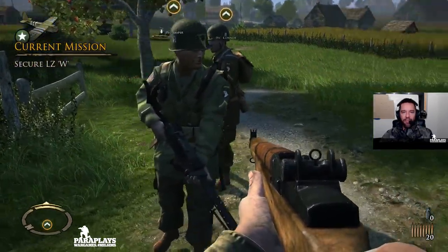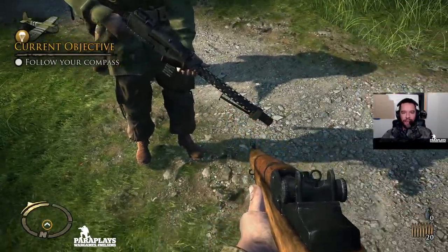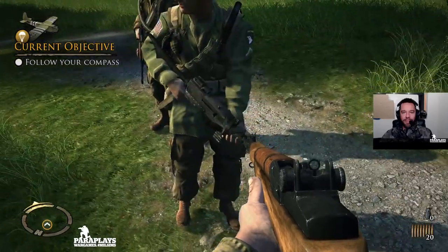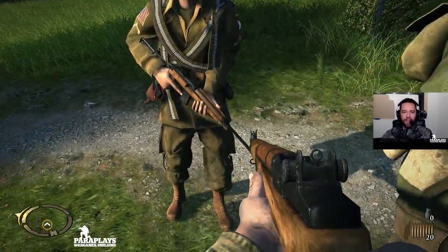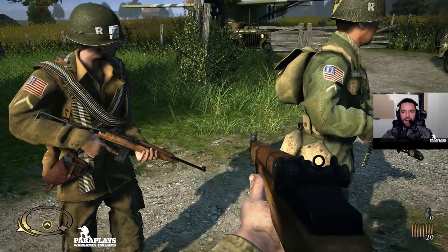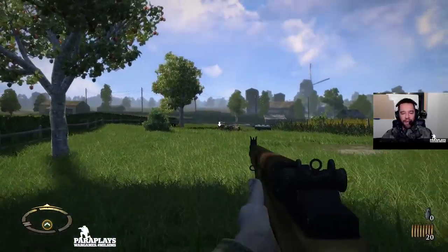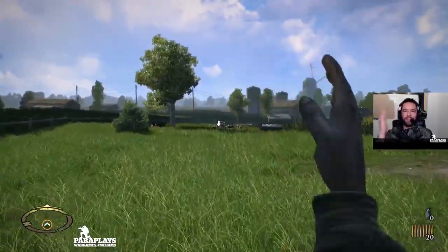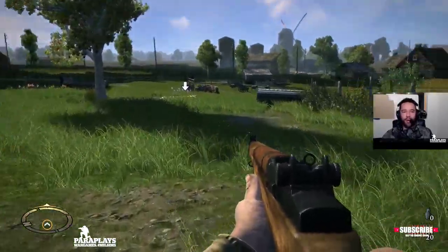So here we have Private Jesper — Private First Class Jesper, I should say. With the MG you wouldn't give a Private an MG. And here we have Private Connor who's got a rifle, sidearm, and the extra ammo for the MG guy. So let's move these guys up. I can give the recon signal — which is a World War 2 hand signal they used for 'on me, on me.'